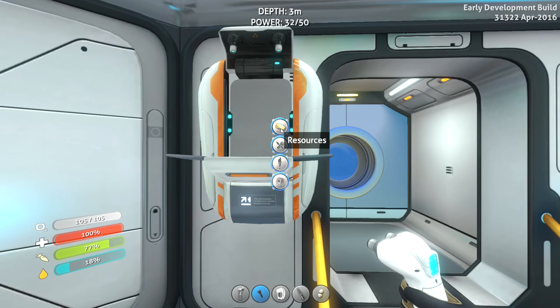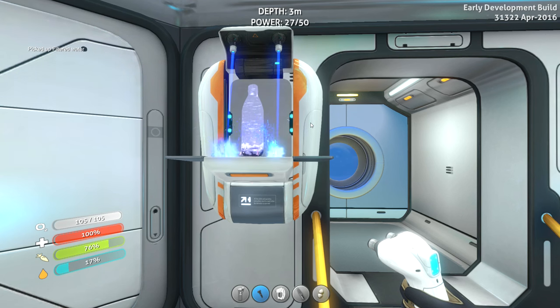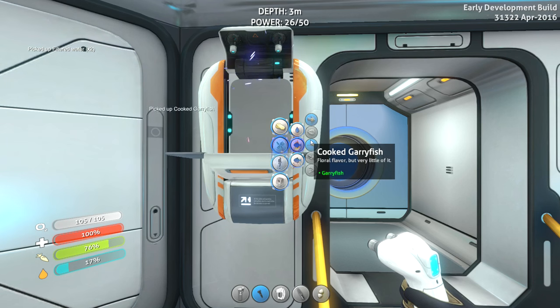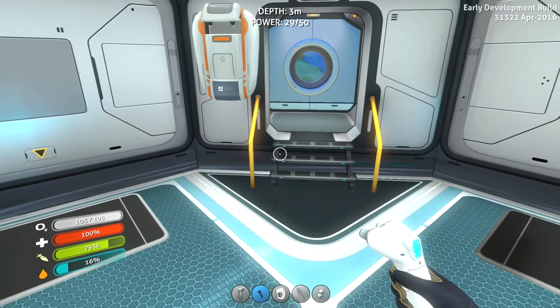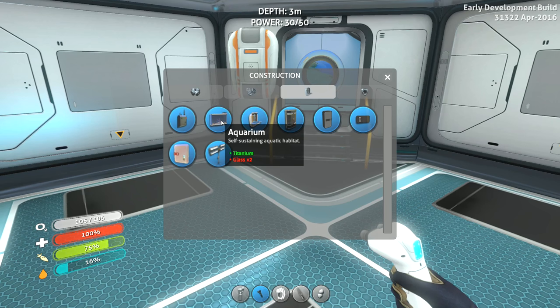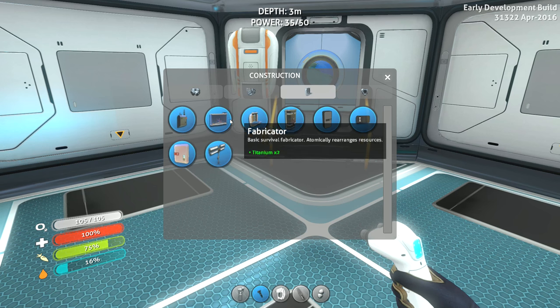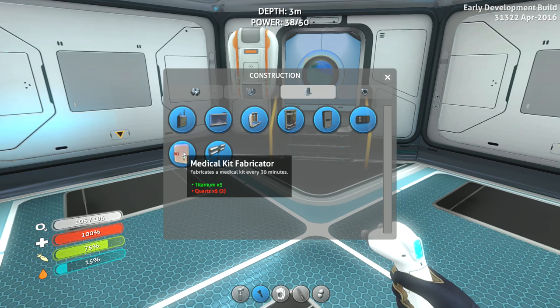What do you all think of that? I should build an aquarium and start throwing these fish in there too. Let's build an aquarium — someone said to do that right away. Self-sustaining aquatic — I need more glass. I want to do the big one but I guess I can't right now, maybe I need to blueprint that. It fabricates a medical kit every 30 minutes — every episode I get a new medical kit, that's kind of nice.